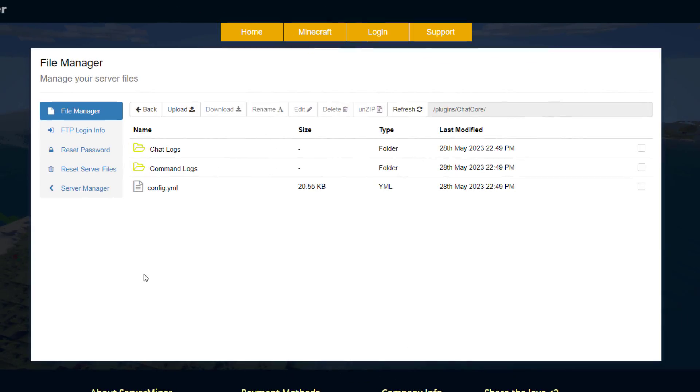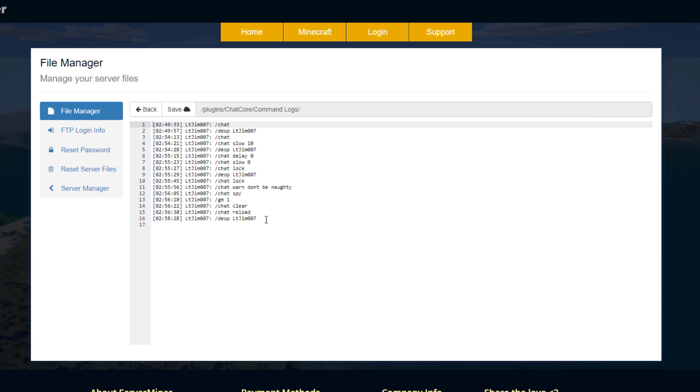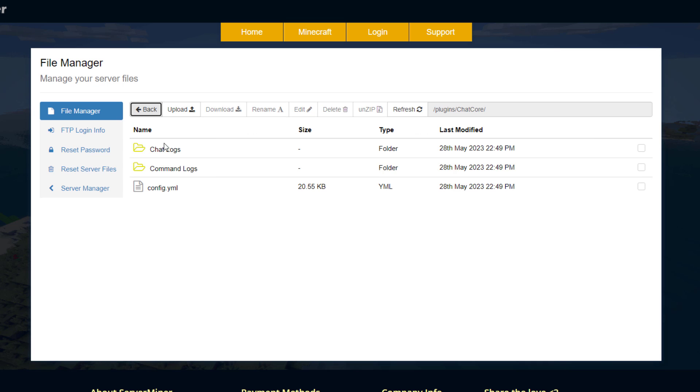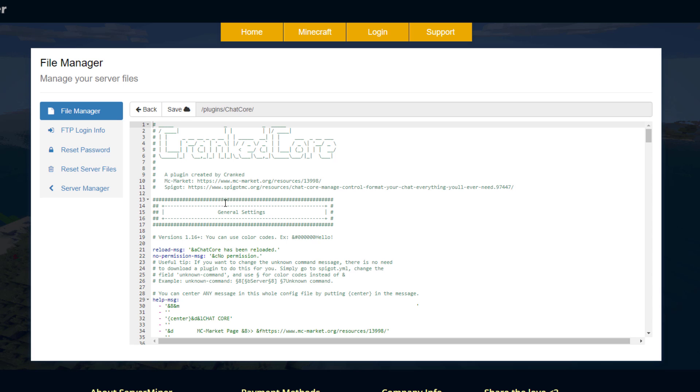Here we are in the ServerMiner control panel and as you can see there is a single config.yml and then there is a log for both the chat and the commands that were performed. If we look at the commands log for example, you can see it's only me and I've been typing various things in here with the time that I did that — very handy if you want to go back and double-check something. Same for the chat log.